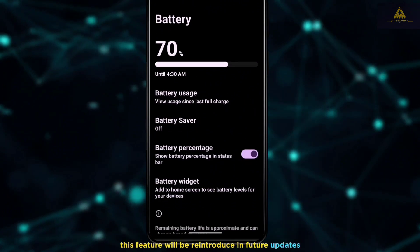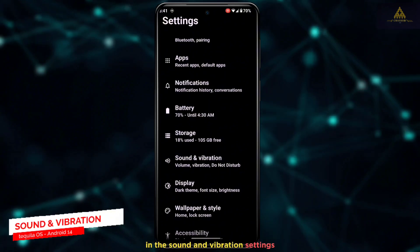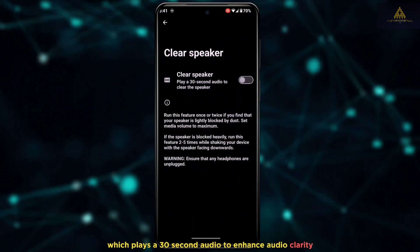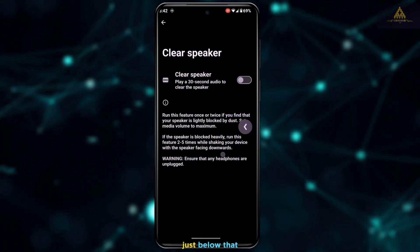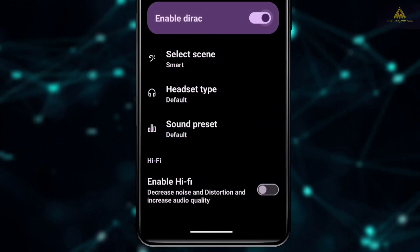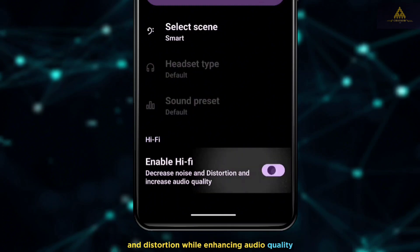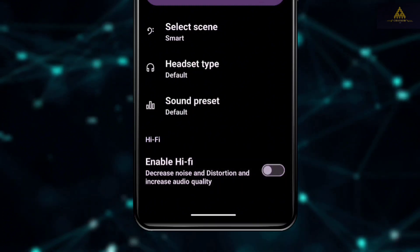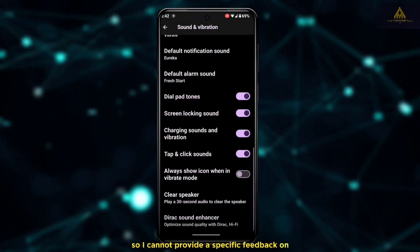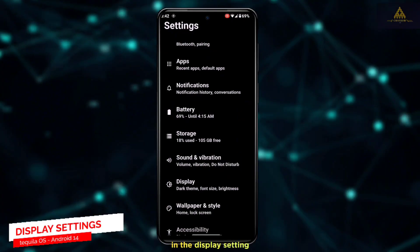In the sound and vibration settings, there's an option to clear the speaker, which plays a 30-second audio to enhance audio clarity. Below that is the Dirac Sound Enhancer option to optimize sound quality, and a Hi-Fi option that reduces noise and distortion while enhancing audio quality. I haven't extensively tested these features, so I cannot provide specific feedback on their practical performance.